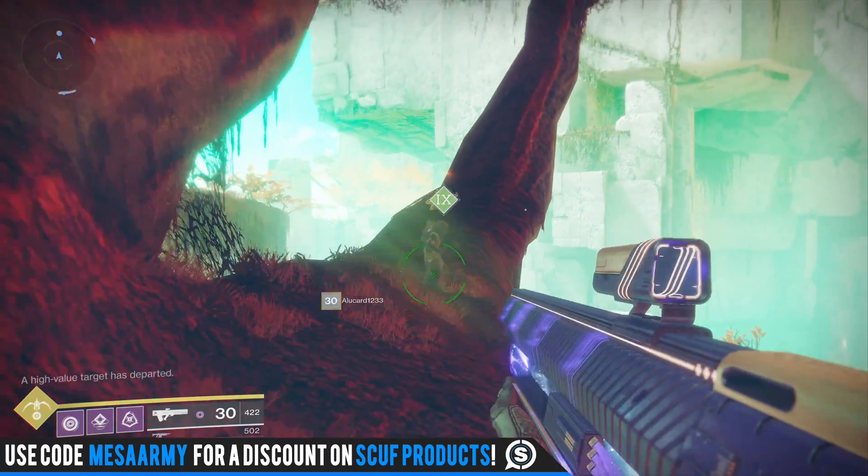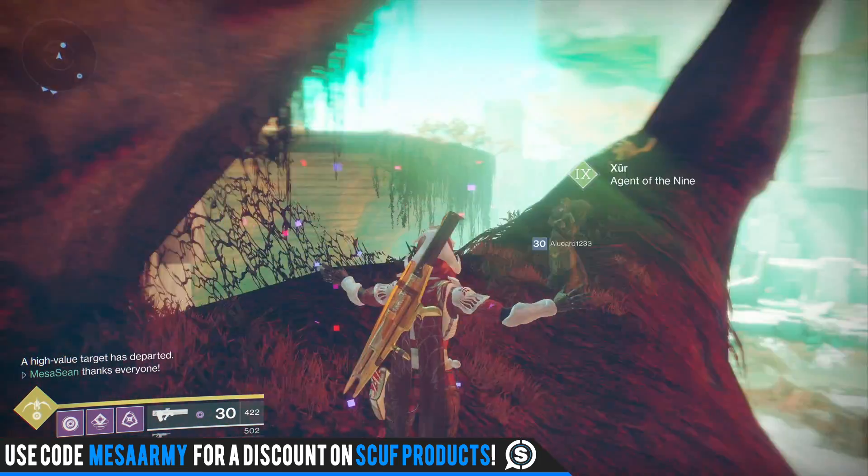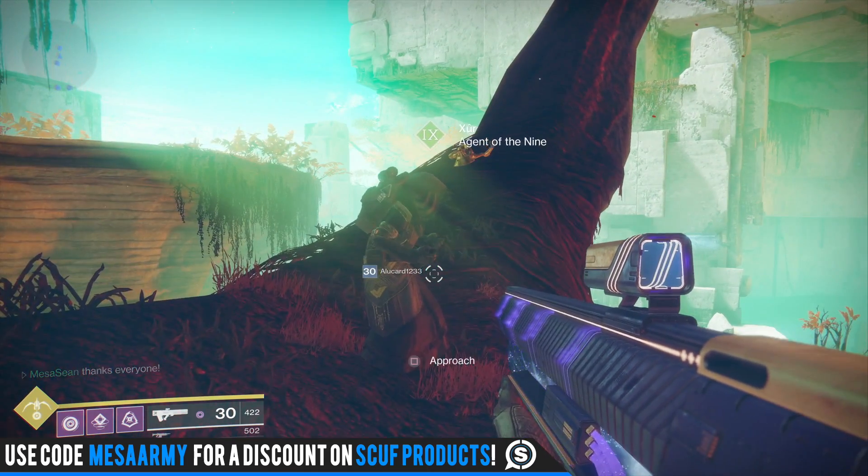YouTube, what's going on, it's Mesa back at it with some Destiny 2. I am really hoping Xur has brought the goods today because every exotic engram I've gotten this week has given me old stuff.